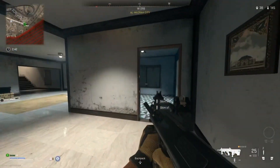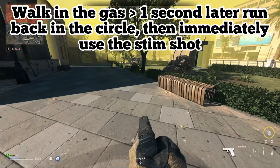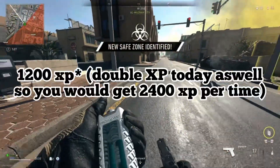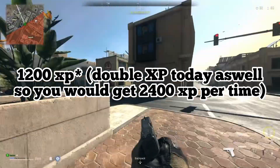Now, if you have your hands on a stim, you can test the glitch before going to the stronghold to get your loadout. Simply walk up to the gas, walk inside for 1 second, then walk out and immediately use the stim shot. You'll see that you get 1000 XP per time you do this, and today and tomorrow is double XP, so you get even more.